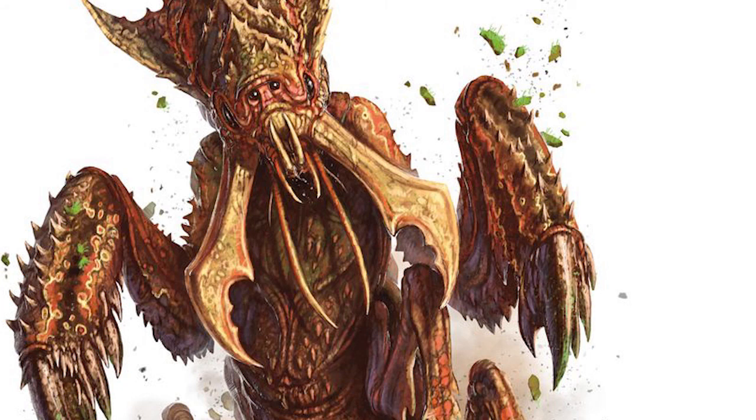The Ankeg lurks beneath the surface, waiting patiently as it probes the vibrations of the earth around it. Unsuspecting prey draws near. The Ankeg lunges forth from its dwelling and, using its mighty mandibles, crushes down upon its prey.